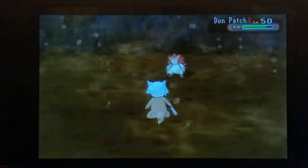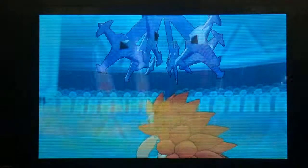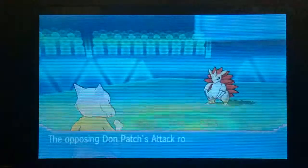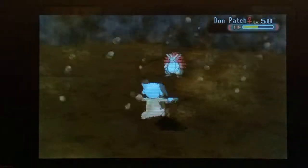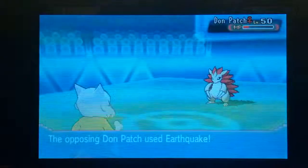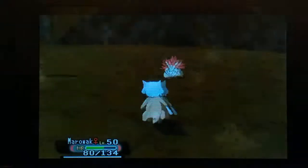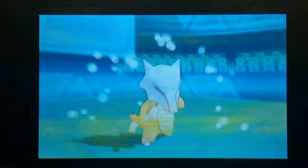We return the favour with our own Earthquake. At this point I'm thinking I'll just trade EQs with him. He goes for a Swords Dance, which is fine — I didn't want to switch anything in at that point. Marowak can't really come in on this thing; one EQ would knock her out. We trade another Earthquake that gets him down into the red, but his boosted EQ from the Swords Dance is going to do a lot and takes us out.